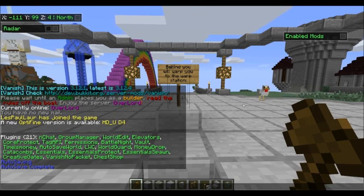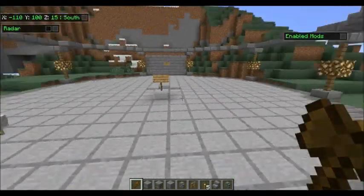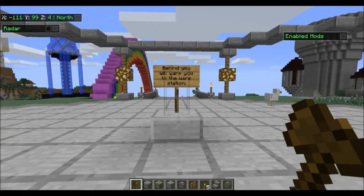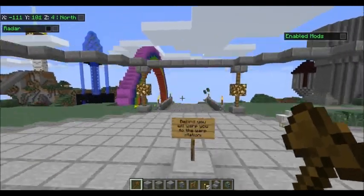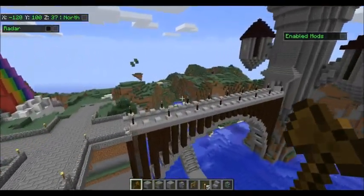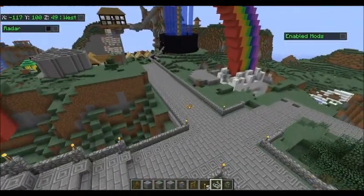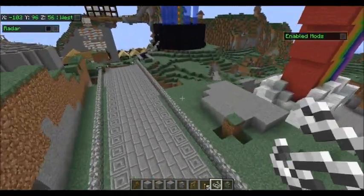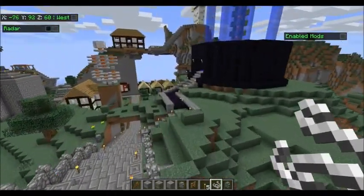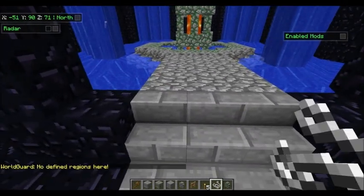For essential spawn, you type slash spawn and it'll bring you to wherever your spawn is — pretty simple. For essentials protect, I have everything protected because I am quite an anal person when it comes to this.